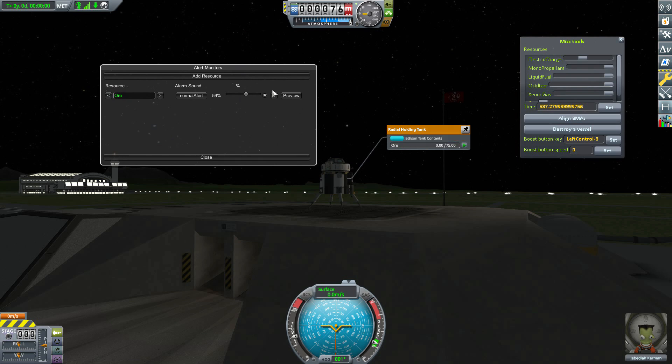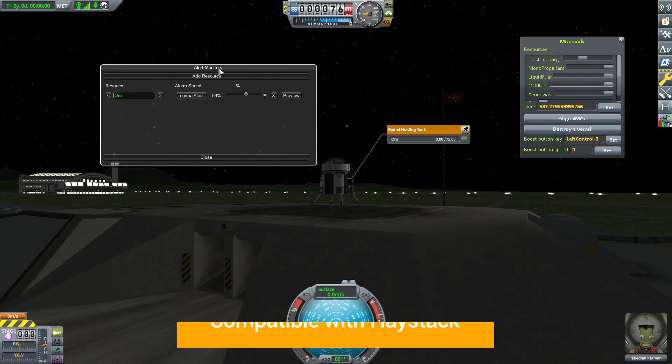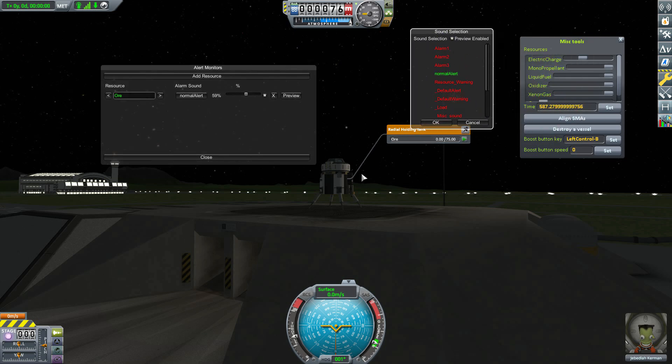One feature it does have right now is compatibility with the Haystack mod. If you want to check out another one of your ships through the Haystack interface, you can also set an alarm for that specific ship's resources. If you do have Haystack, you'll have two buttons above the resource list: one labeled 'Haystack' that opens it up, and another called 'Get Vessel from Haystack' which allows you to set alarms for that ship.